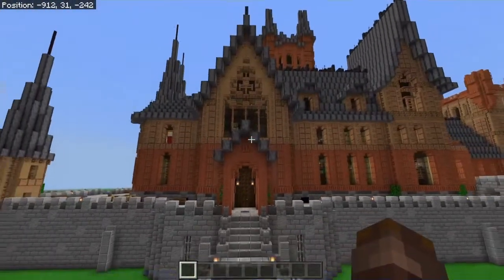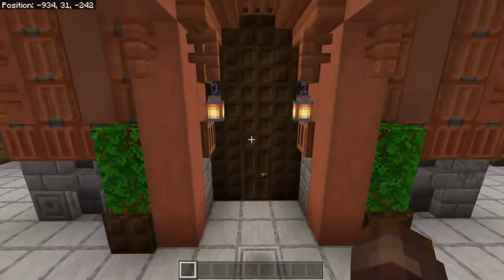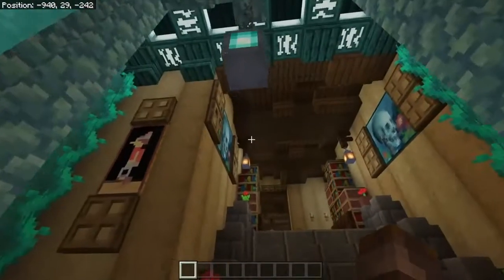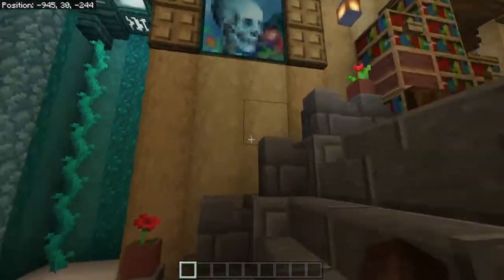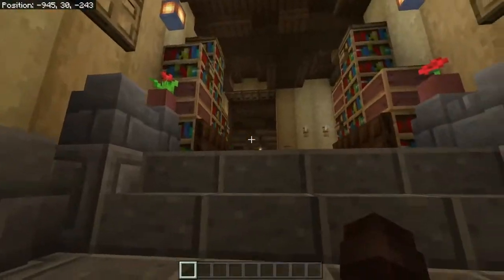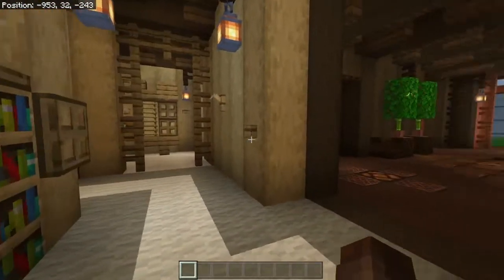Alright, so that was the full outside tour of this palace. Now it's time to go inside. Let's enter through the front door. Here we are — this is the main stairway. We have our door right here and a nice little staircase going up to the main level.